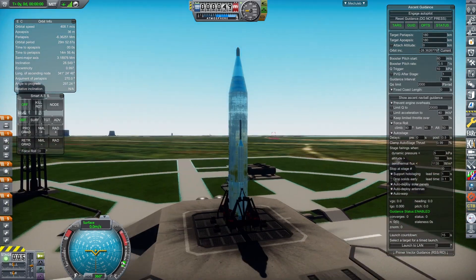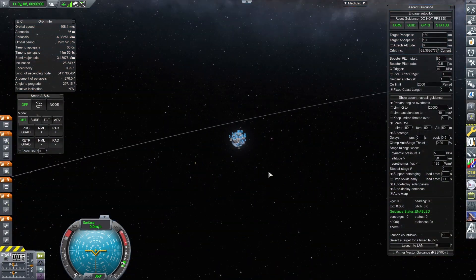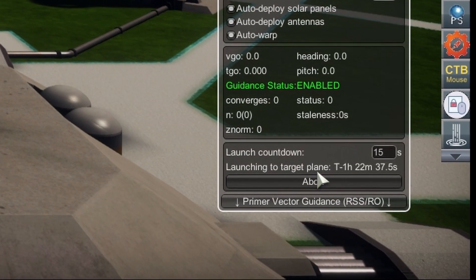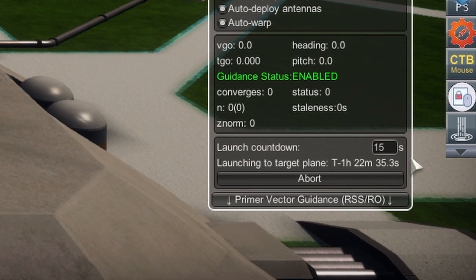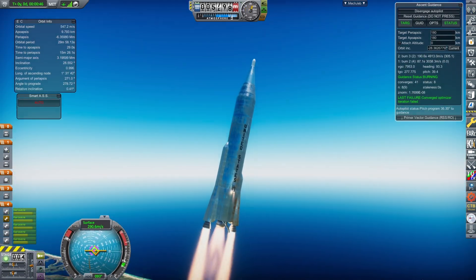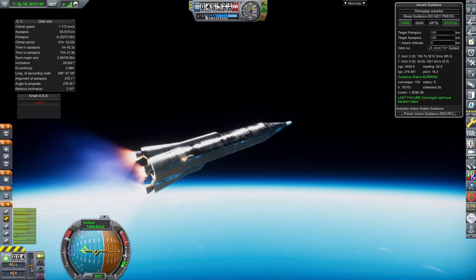Now for the launch. In order to launch into the plane of the moon, open up the map screen and select the moon as your target. Then on MechJeb Ascent Guidance, hit the button that says 'launch into plane of target.' Hit engage autopilot and watch as your rocket launches into the correct inclination compared to the moon.